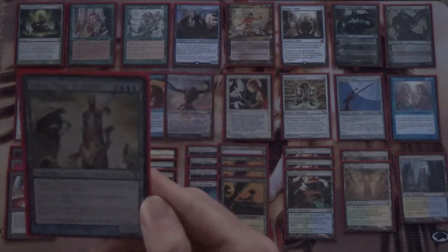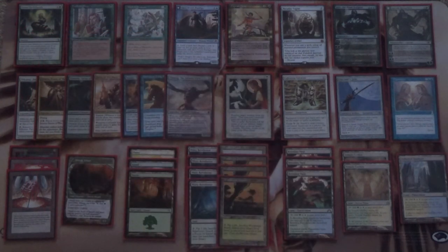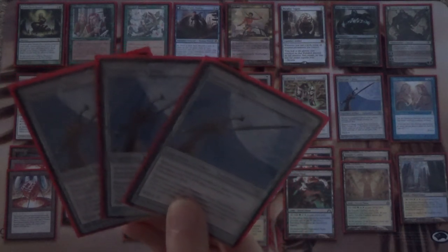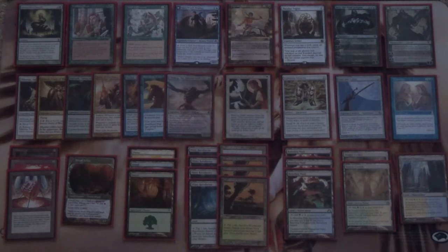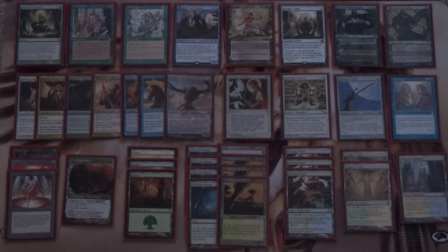Lastly, against aggro decks — anything with a lot of creatures like White Weenie or Zoo — we can bring in Umezawa's Jitte, the other three copies. Once we have that many, it is difficult for our opponent to deal with us. Imagine a Death and Taxes deck that happened to have not just something to tutor it up like Stoneforge Mystic, but also four copies anyway. Imagine how much you would hate playing against that as an infect pilot, merfolk, goblins, elves, etc. Well, that's kind of what we're doing here — we can go tutor it up with Sisay, or we can just naturally draw into three more copies.